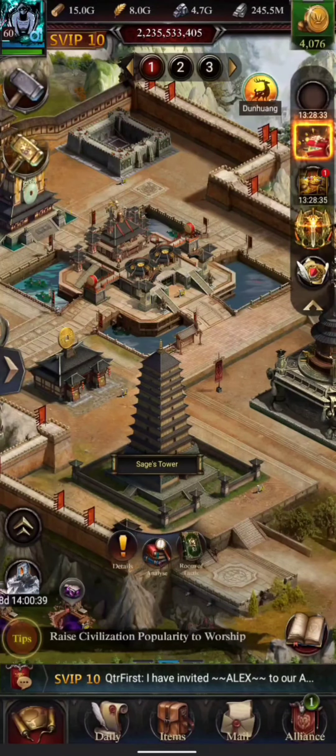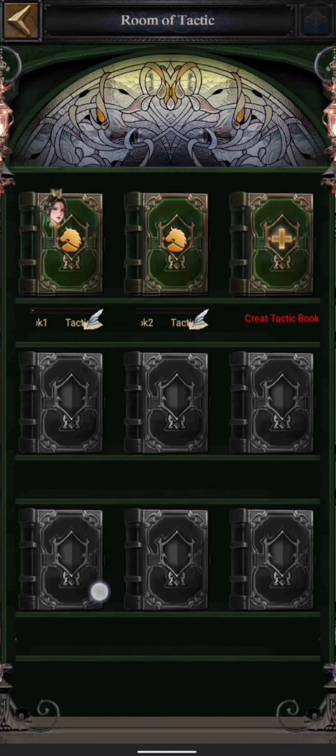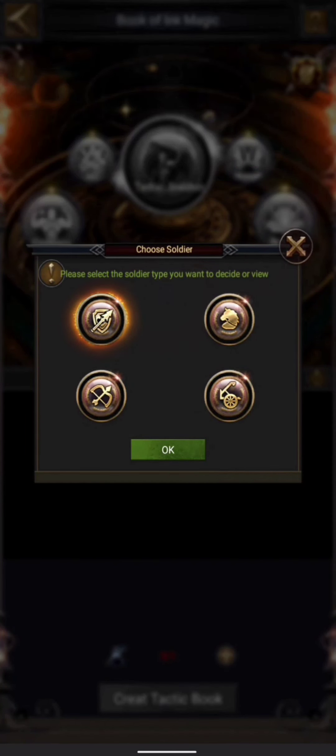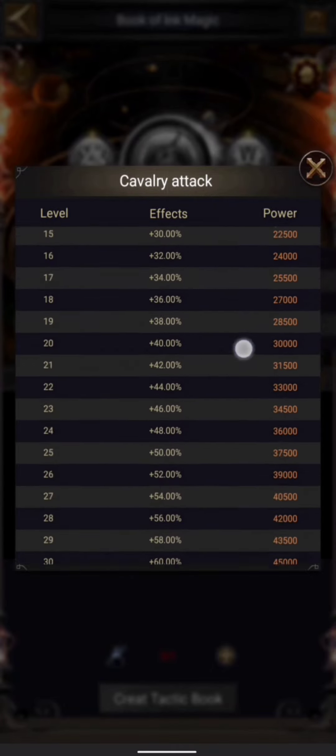Now there is one thing that is very important and very new in this game — it's going to boost your stats a lot — and this is the room of tactics. When I open this room I can see that I have nine slots, three in each row, so I can only have nine books total. I have to unlock those books by creating them. If I click on a slot it asks what type of book I want to create: infantry, cavalry, archer, or siege. I started with cavalry first, and I can see this book gives five different types of attributes starting with attack, going all the way up to 200.